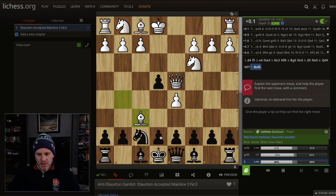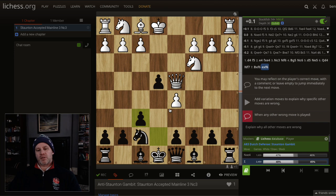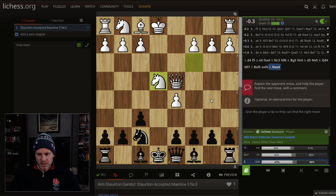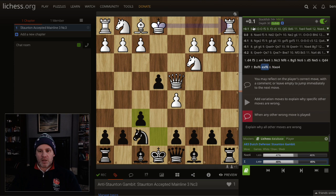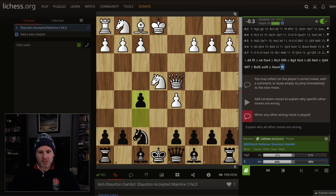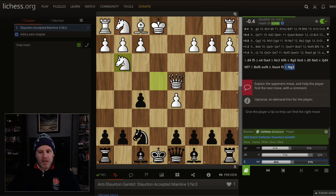Bishop takes f6 is most common here, and the computer says e-takes rather than g-takes, so we haven't doubled our pawns. This looks survivable. There is a hanging pawn and white will usually take it, but interestingly it's now gone from plus 0.1 in white's favor to negative 0.3 - because f5 now gains tempo on the knight.